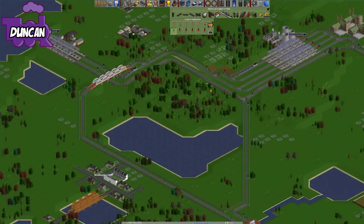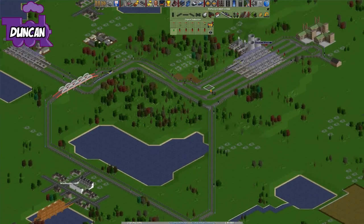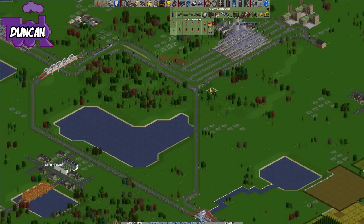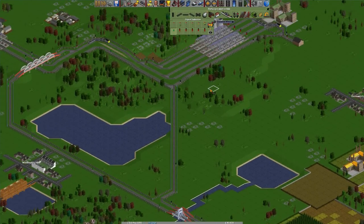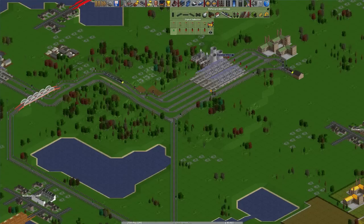This is going well. I'm getting quite a few passengers flowing. My trains are slowly filling up with stuff. My trains are filling up with coal, it's awesome. You can see profit reports as well for how well they're doing — that's pretty cool.